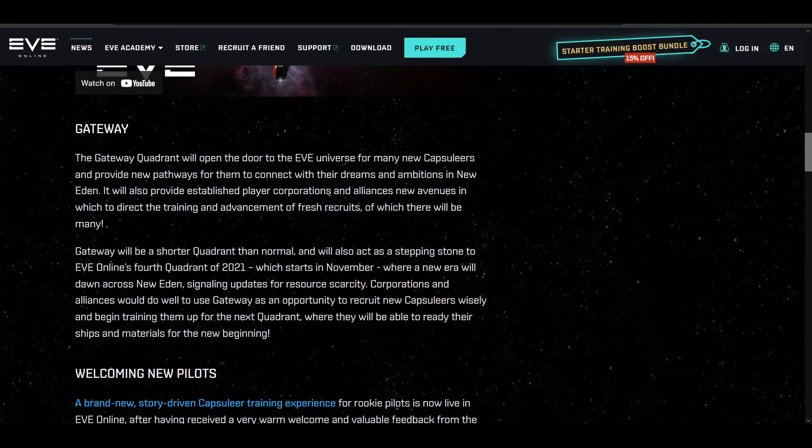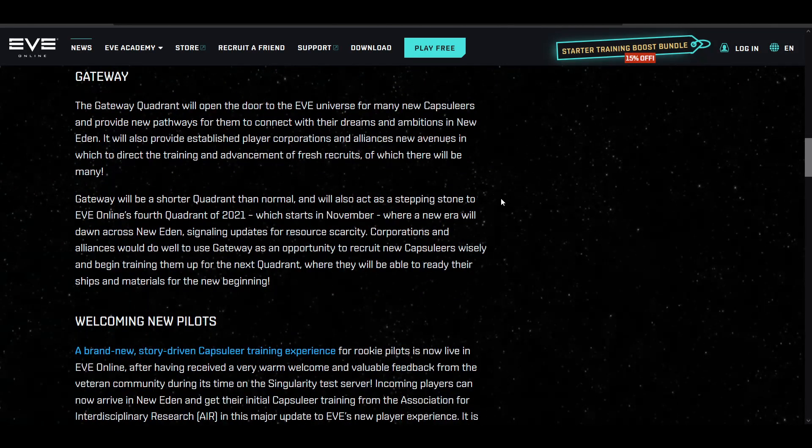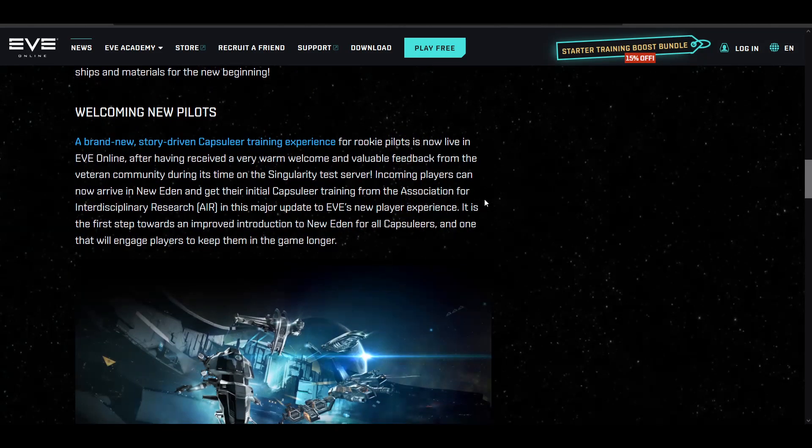They are actually adding some new ice and some minerals back into New Eden, slowly but steadily, but there have been some adjustments to that indirectly. I'm not a huge ice miner, but it sounds like some of the stuff they're implementing doesn't necessarily sound like a huge buff — it sounds like a buff but also side by side with a nerf potentially.